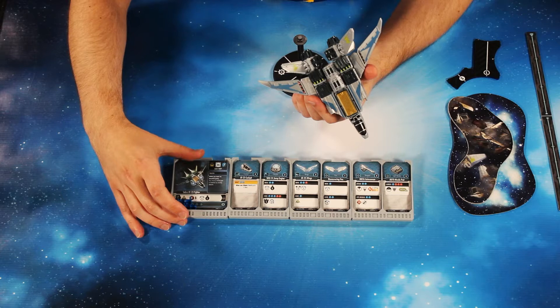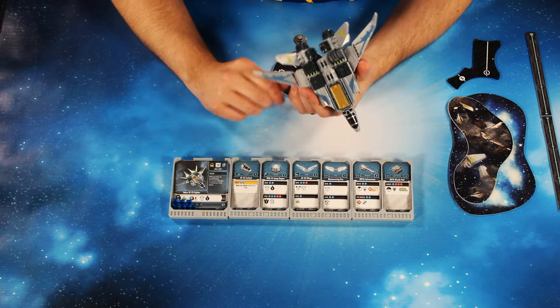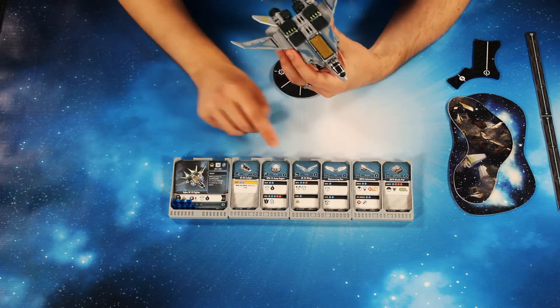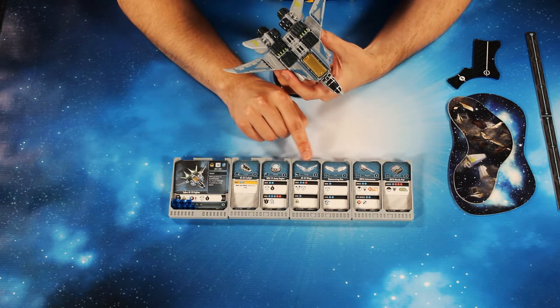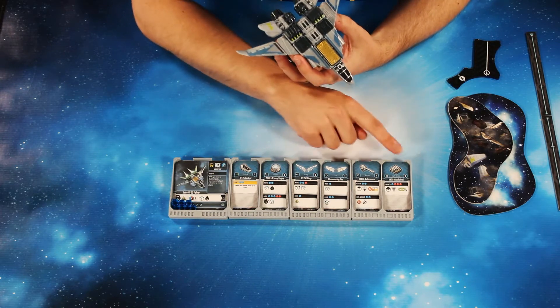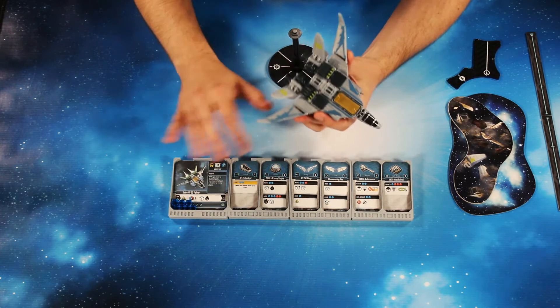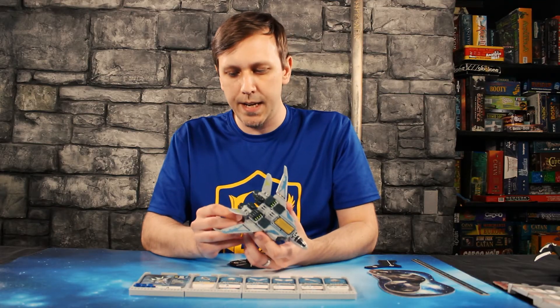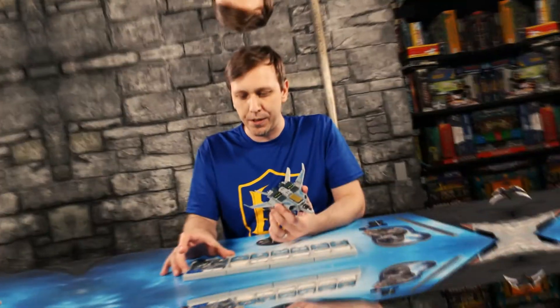The Sabre can equip six cards. It can use a cockpit — we've brought this XF-25 cockpit here — a jump engine, wings, and three generic systems, which we've chosen as maneuvering fins, autocannon, and missile pod. This is the standard build for this particular Sabre. I'm going to explain a couple of key ideas about how these work before we get into specific actions.